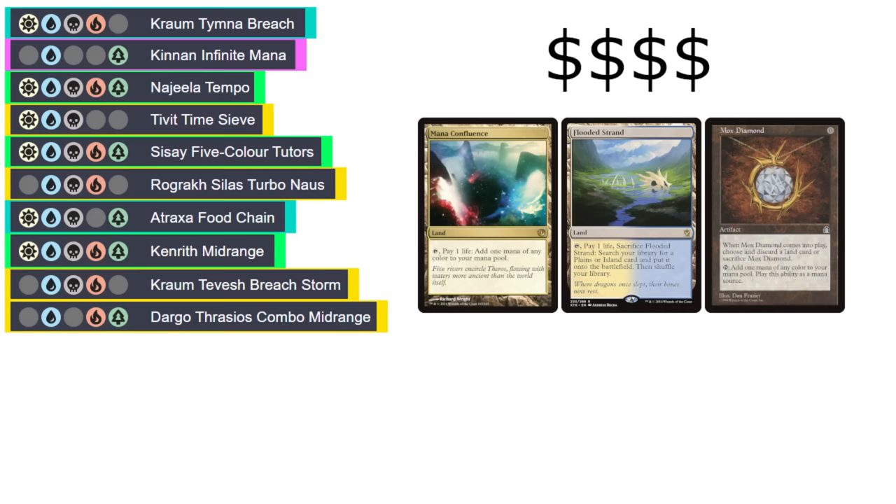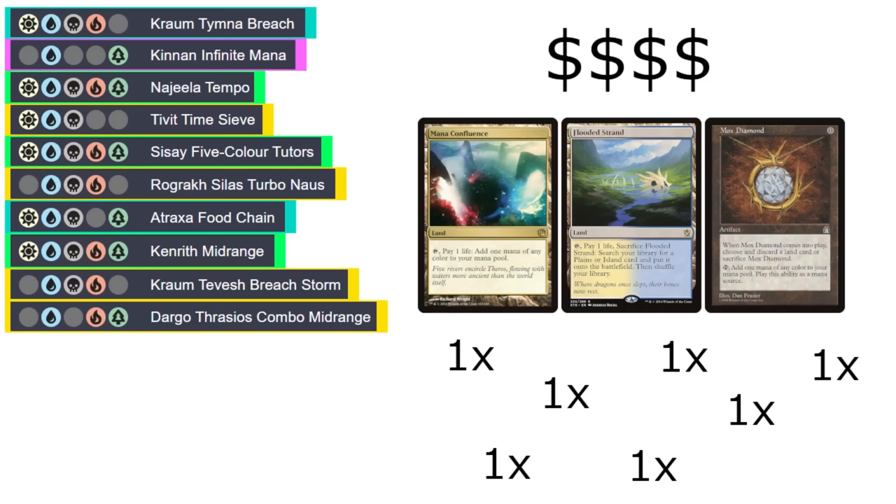This, paired with the singleton nature of the format reducing the number of efficient options available in each color, means that decks will generally want as many colors as possible, and only choose to run fewer when there's a great card in the command zone to make up for that loss of efficiency.